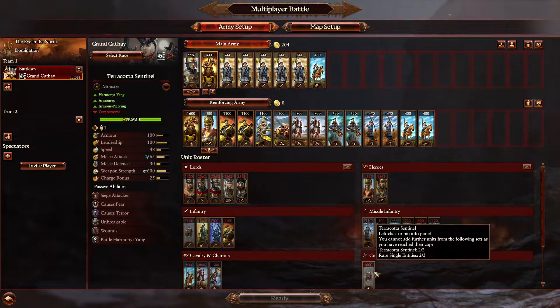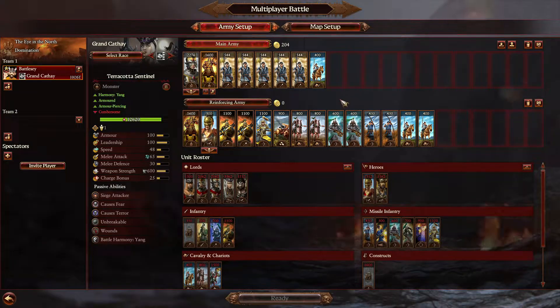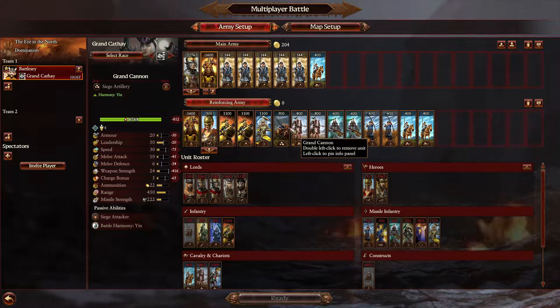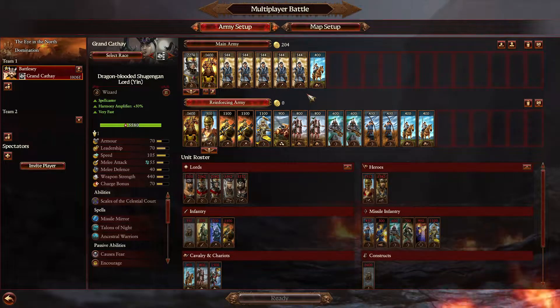If my army composition looks something similar to this and I no longer have cannons, I can no longer attack and do well against the iron blasters unless I get lucky with the Missile Mirror. What do I need to do? I need to wait until I can get a grand cannon out onto the battlefield, otherwise I have no pressure against that.